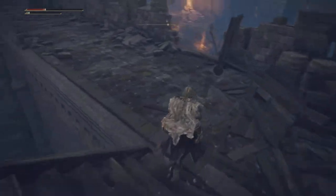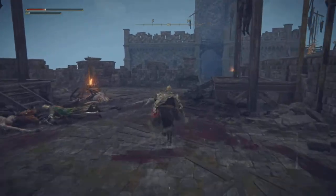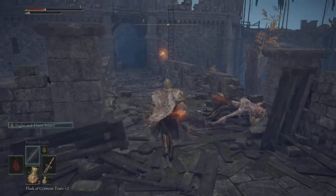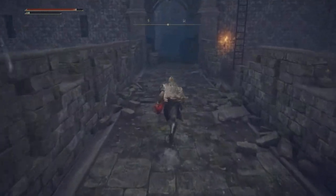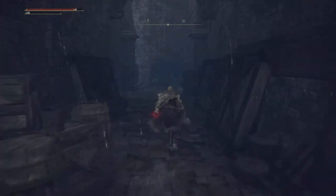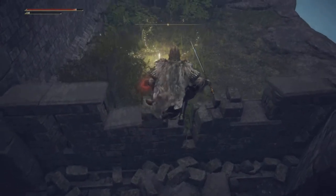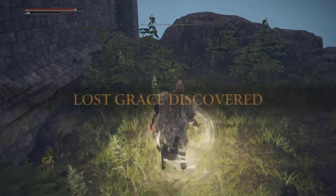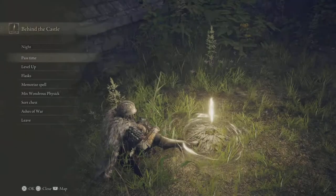Let's take that wall — the barricade — out of the way. So from there, running across the rampart, past the ladder we came down on. That's where we dropped down. Now I'm gonna head back this way. And directly behind that wall, we should find a lost grace. I was thinking this is in a really weird spot — there's nothing around. But if this is here, something else must be here.